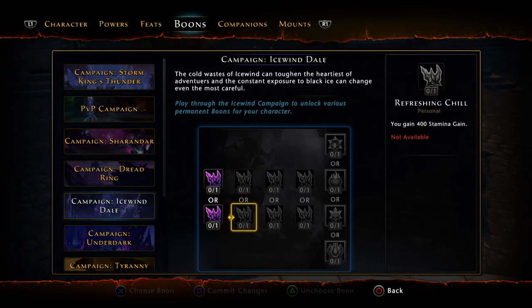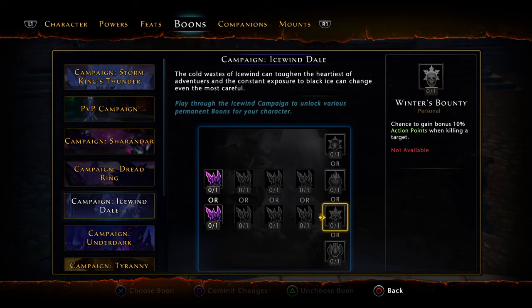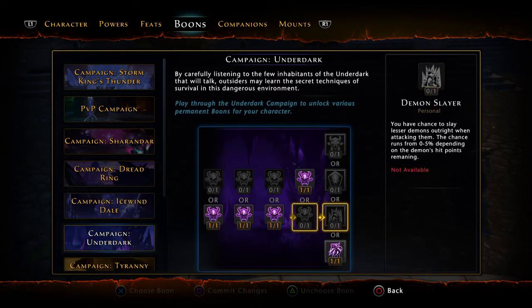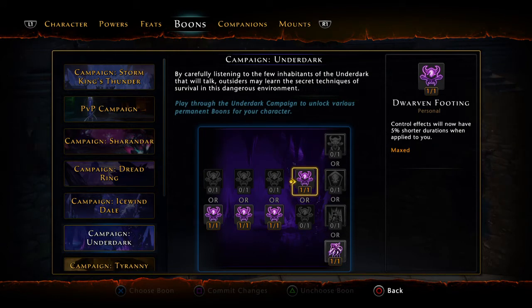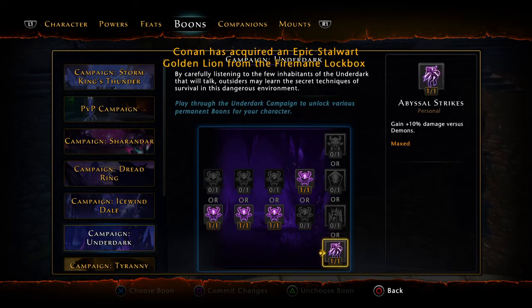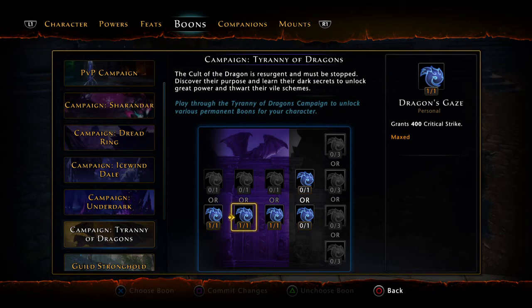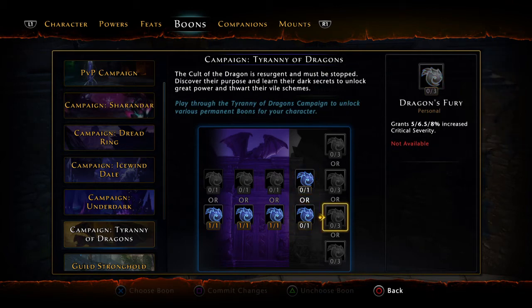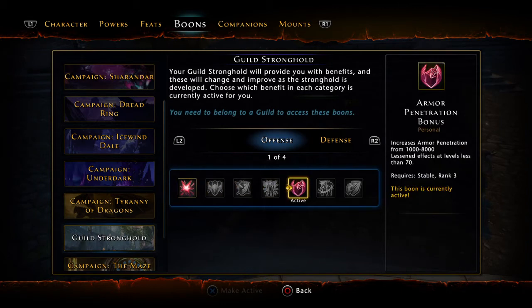For Icewind Dale boons: combat advantage, stamina gain, critical severity, 2,000 power, and the action point bonus Winter's Bounty. For Underdark: 400 power, 400 crit, combat advantage damage — all no-brainers as a wizard with lots of control spells — and 10% damage versus demons. For Tyranny of Dragons: 400 power, 400 crit, 400 armor penetration, 400 lifesteal rating, and put all three extra points into increased critical severity for a big damage boost. For guild boons, take armor penetration until you hit 60%, then switch to the power bonus. Pick whatever defensive and utility boons are available.